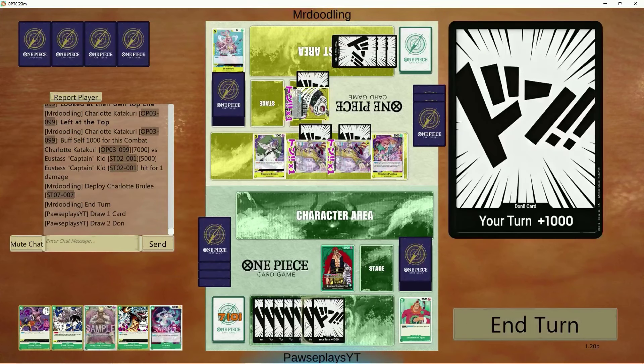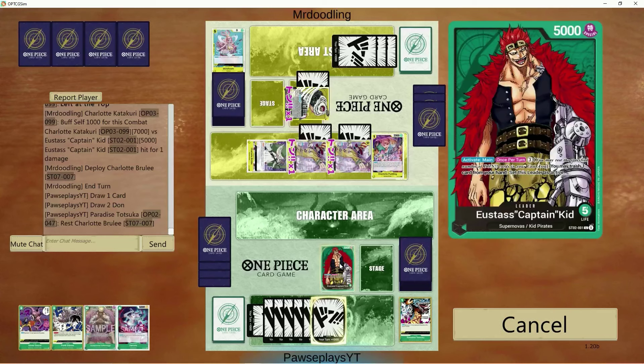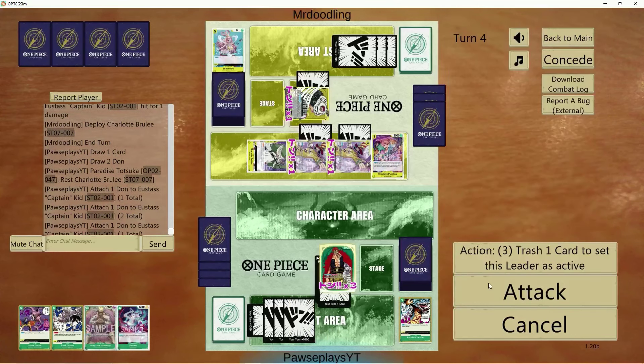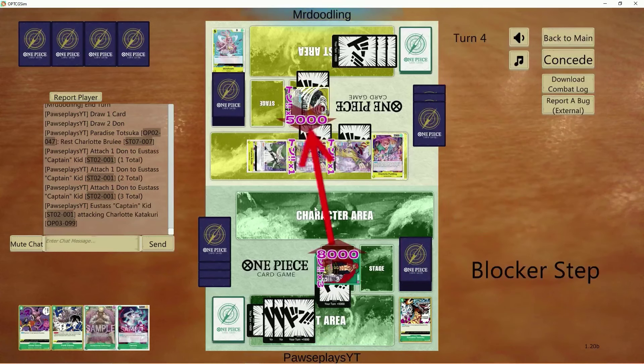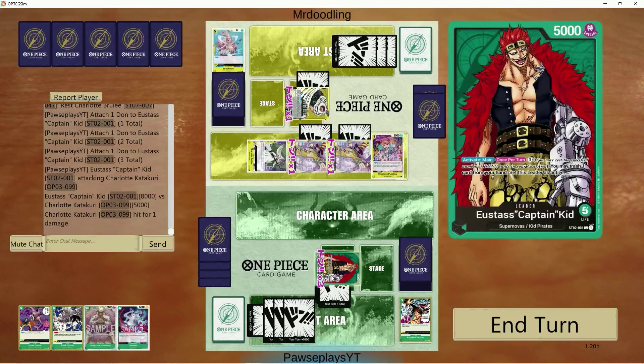There goes a Brulee. We can Yamato here but there's no point. Instead we'll drop down Paradise, rest it, and go face again. There's no reason to clear the Parrot Sparrows off board either. He's got four cards in hand, so I'd rather just go face.